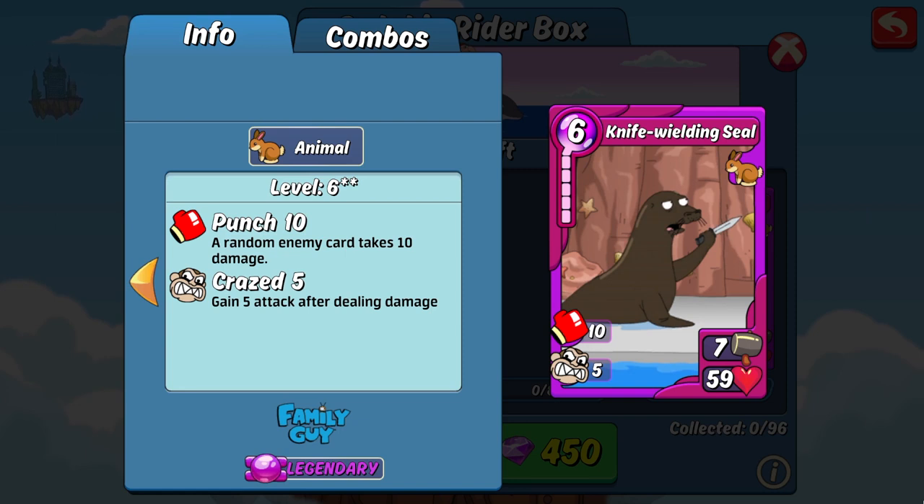At least at first — it does have 5 crazed so that it will increase its attack slowly but surely over time. One thing to keep in mind is that because of this card's crazy high HP, any combos that the AI makes with it will also be extra tanky as well.